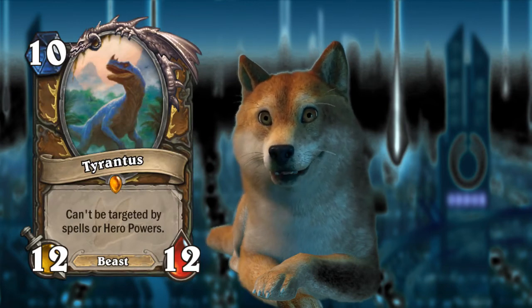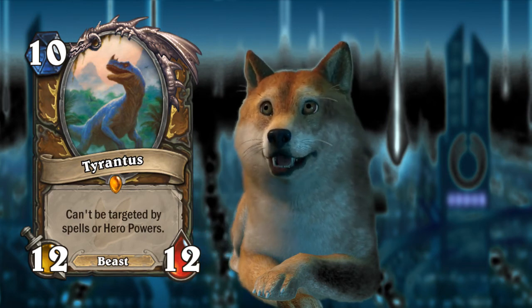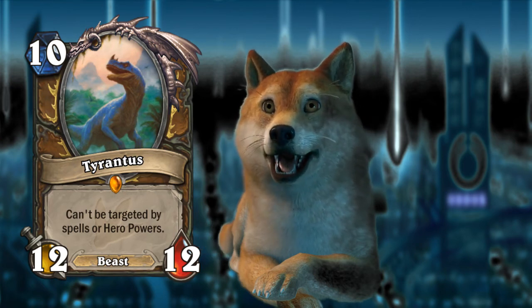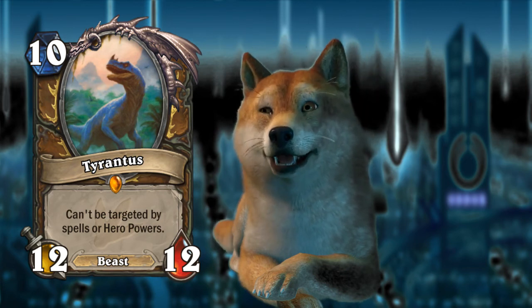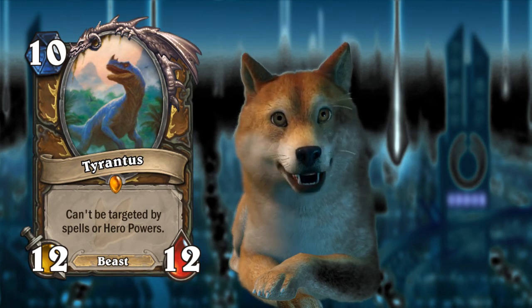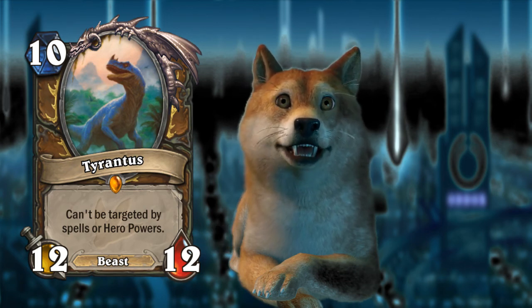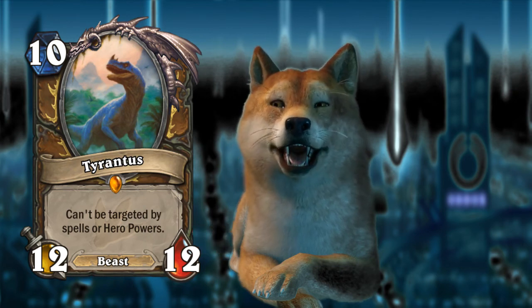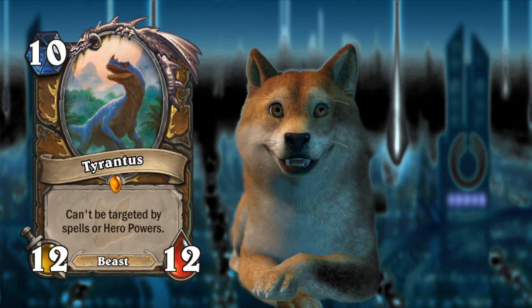Last card for today and this guy's a big one — Tyrantus. 10-mana 12-12, cannot be targeted by spells or hero powers, and it's a druid beast. Druid has the easiest time playing a 10-drop. Although it looks really boring — just a 12-12 — it's a 12-12 that can't be targeted by spells or hero powers. Slogoth the Slitherer, that 9-mana 5-9 taunt that can't be targeted, really showed its value over time. The fact that a big minion cannot be removed by targeted spells is quite solid.